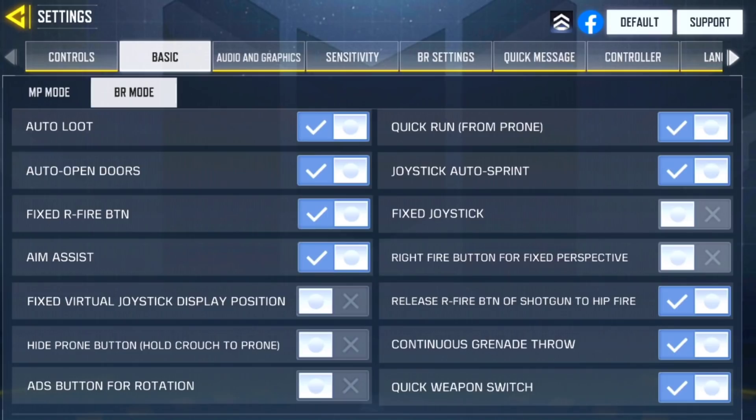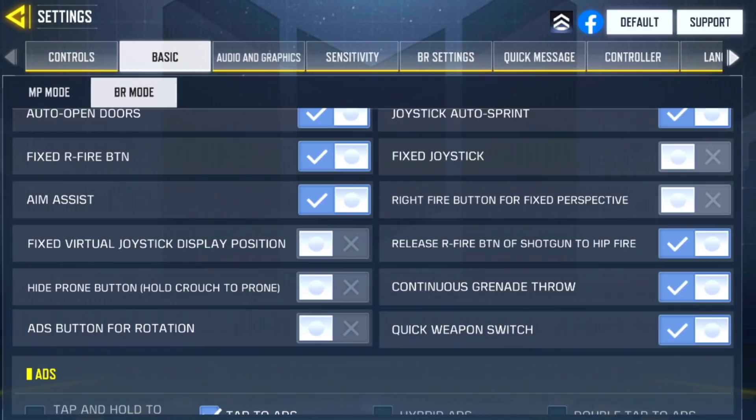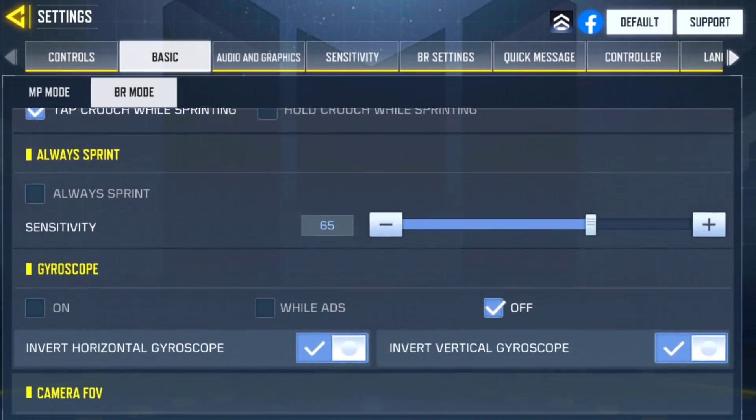Now into my general basic settings for the BR — everything is pretty standard. Auto loot is on, auto open doors is enabled — I'd hope everyone has that enabled. One really important setting in the right column, third from the bottom, is 'release fire button of shotgun to hit fire.' That's a change I made last season and it changed my shotgun gameplay by 110% — it made me a much better shotgun player. I hope in the future there's a similar setting for snipers.